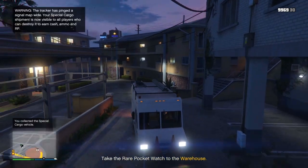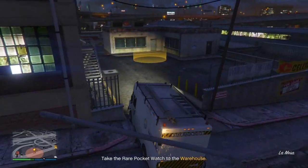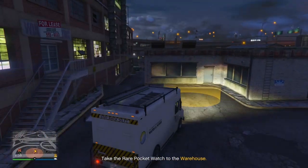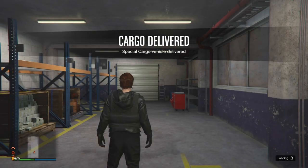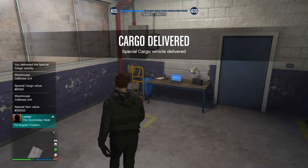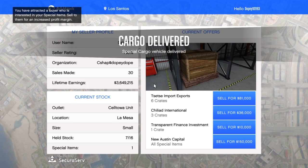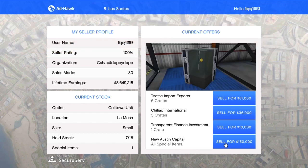Once you have the vehicle, go ahead and deliver it — that simple. Once you deliver, you can either sell what you have or keep going until your warehouse is full. However, I'm gonna sell mine right away because it is worth a lot of money. Once you're ready to sell, go to the computer inside your warehouse, go to sell product — the one crate I got is worth 150,000.